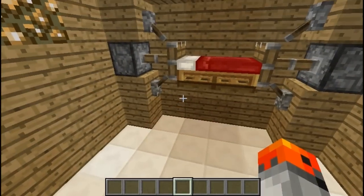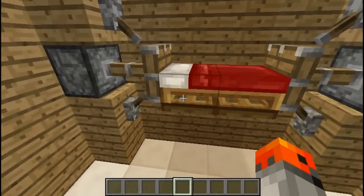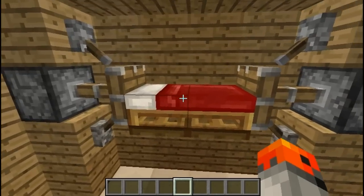At number 16 we have this, and here we're using pistons again. It's another way to make a bed that isn't touching the ground — and it's pretty cool.